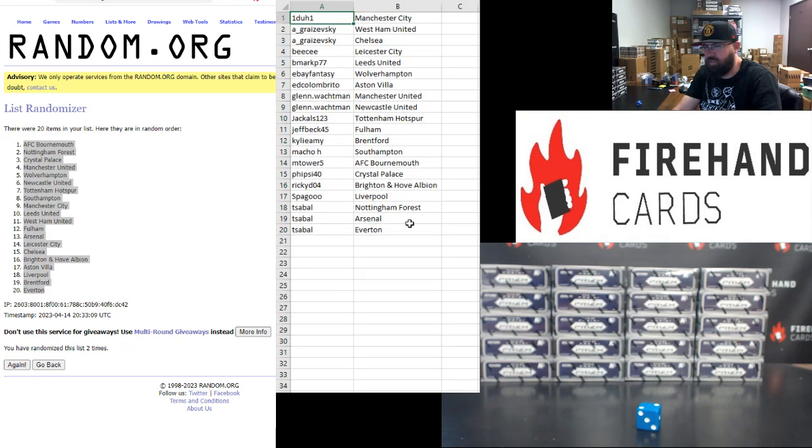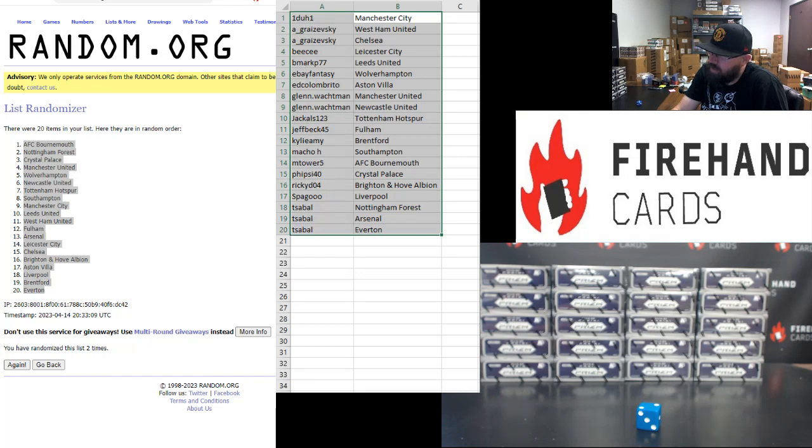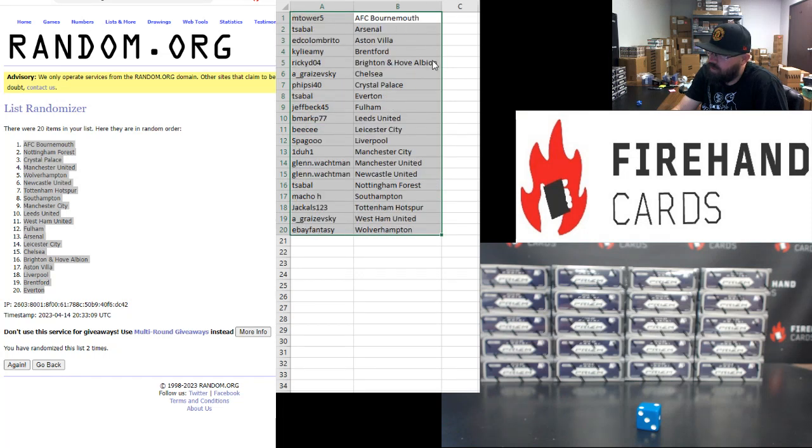Manchester City — Ashley. West Ham United — Chelsea — BC. Leicester City — B-Mark. Leeds United — eBay Fantasy. Wolverhampton — Ed Colombrito. Aston Villa — Glenn Walkman. Manchester United and Newcastle United — Jackals. Tottenham Hotspur — Jeff Beck. Fulham — Kylie Amy. Brentford — Macho H. Southampton — M Tower 5. AFC Bournemouth — 5-side 40. Crystal Palace — Ricky D. Brighton & Hove Albion — Spago. Liverpool — T-Sable. Nottingham Forest, Arsenal, and Everton.